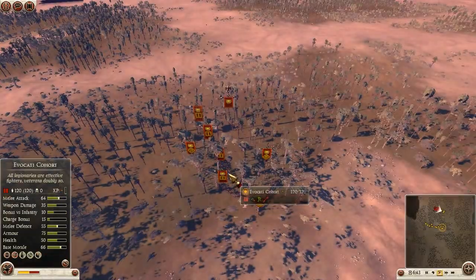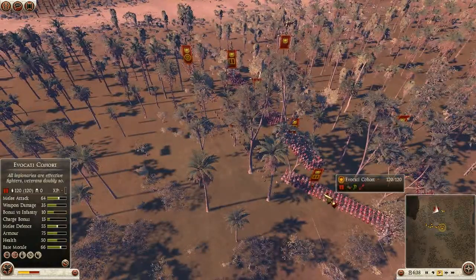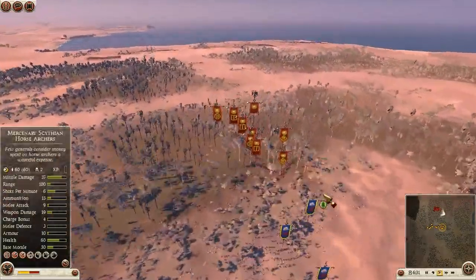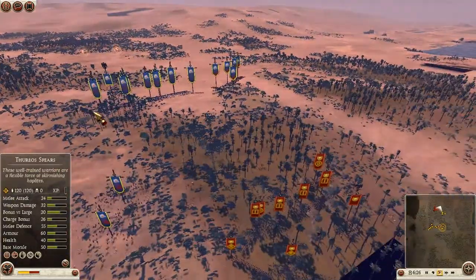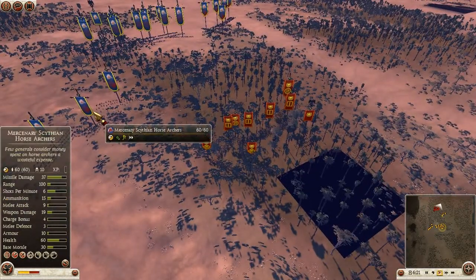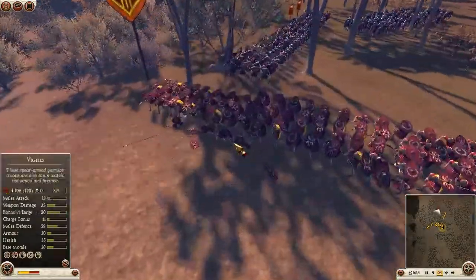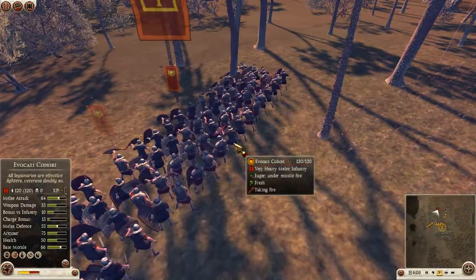I think the new standard and probably the most efficient mainline infantry for Rome will be the Evocati cohort. It's quite costly but very efficient for what you pay — you get a very good piece of infantry. You can still field a fair few of them and get good supporting troops alongside. It's very strong and probably Rome's mainstay infantry right now, which is cool because it was never that popular before. But now it's very effective — very, very good stats.